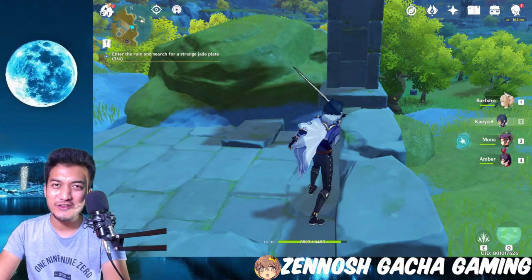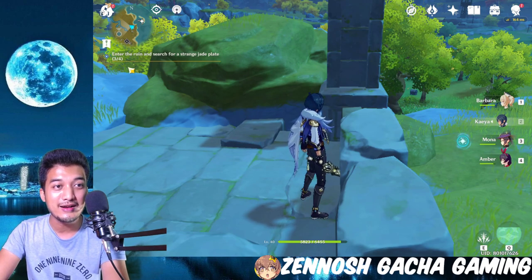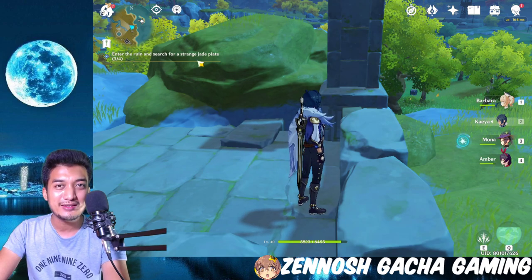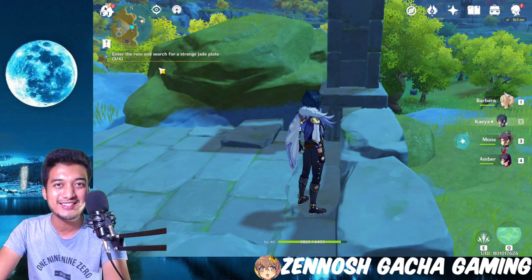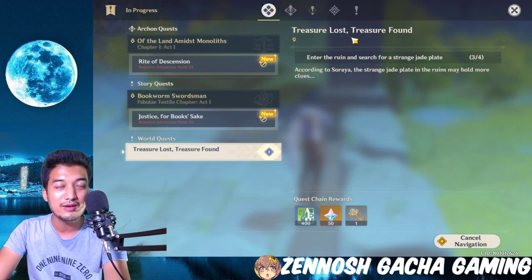What's good guys, Xenos here. Today in this Genshin Impact video I'm presenting a guide on the world quest called 'Enter the Ruin and Search for a Strange Jade Plate.' The hardest part about this quest is that the game provides no hints or tips at all regarding how far it is or where the exact location is on the map. The mission says: 'Treasure Lost, Treasure Found — enter the ruin and search for a strange jade plate.' According to Soraya, the strange jade plate in the ruins may hold more clues, and there are going to be four clues altogether.